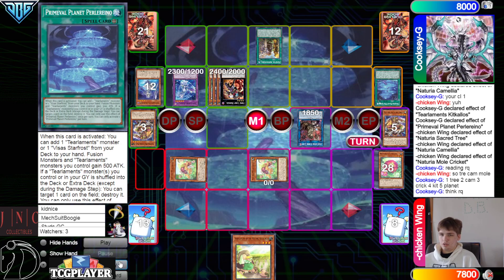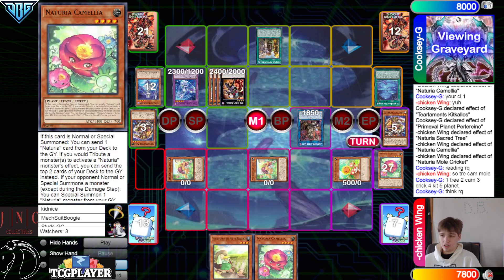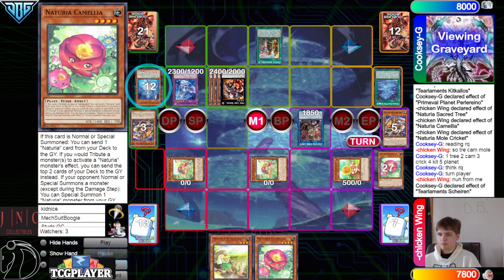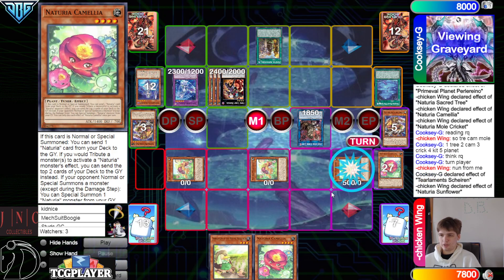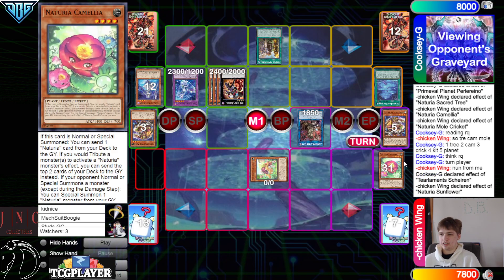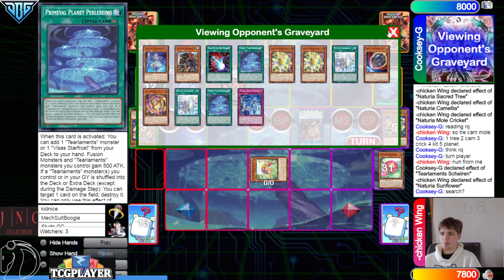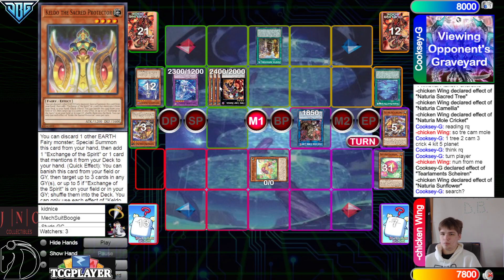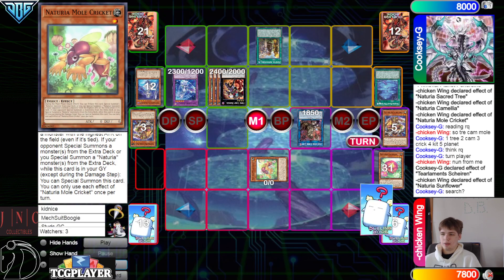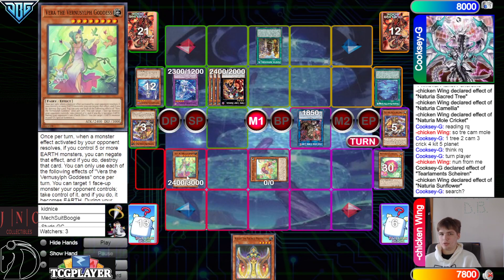Planet is gonna pop Camilla, Kekalos is gonna dump Shailen, bring out Mole Cricket, bring out Sunflower, go search for Camilla. Then they're gonna activate Shailen Graveyard effect, chain Sunflower to tribute to negate. Then activate Dux, discard itself and Camilla, go search — grab Keldo, and then special summon back out from the graveyard D'Vura.